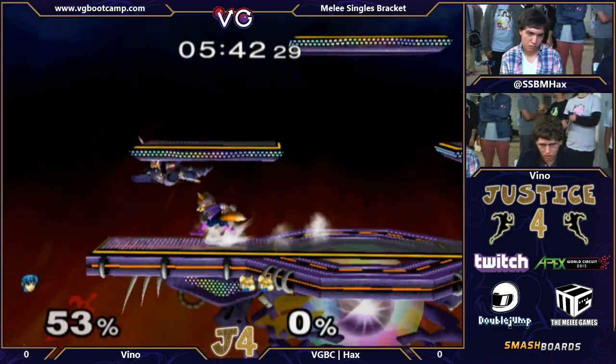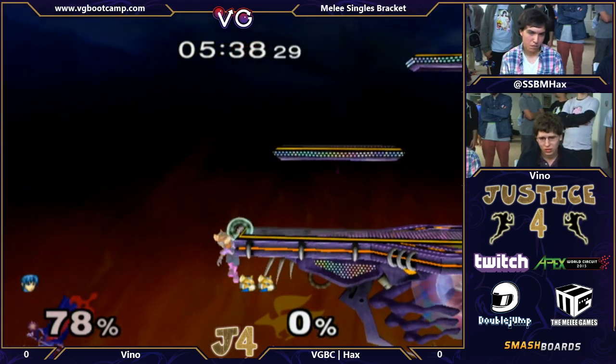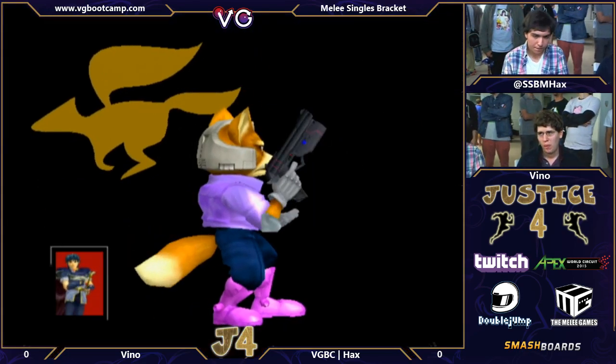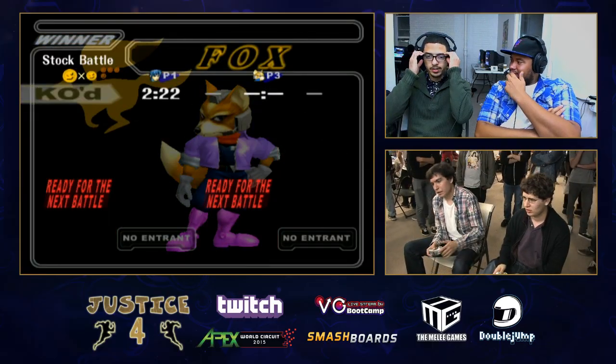We just had to get rid of it. Nice pivot there to cover the roll from the ledge. Shine — that would be it. Game one going to Hax.